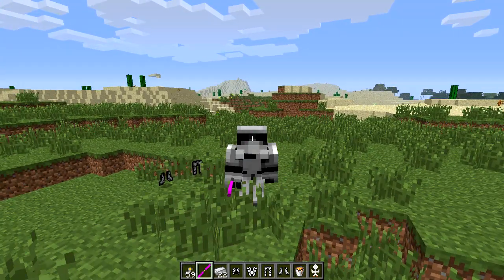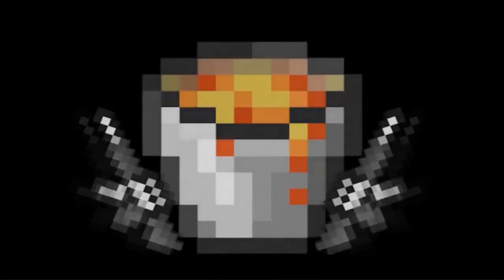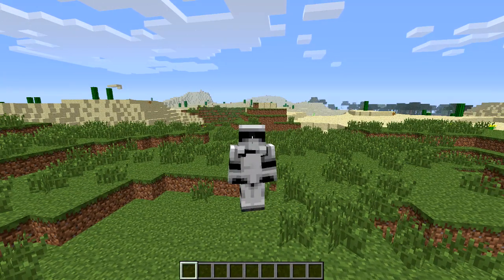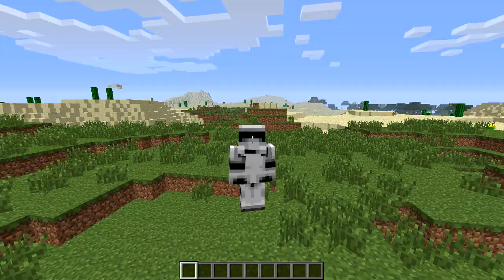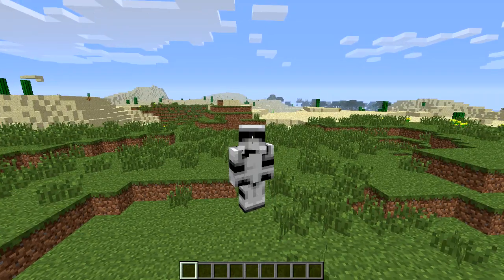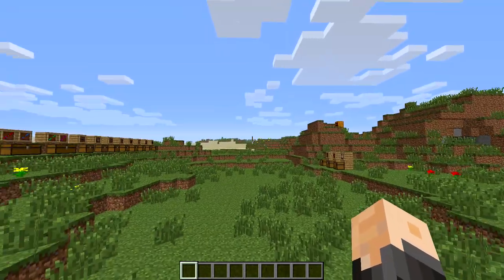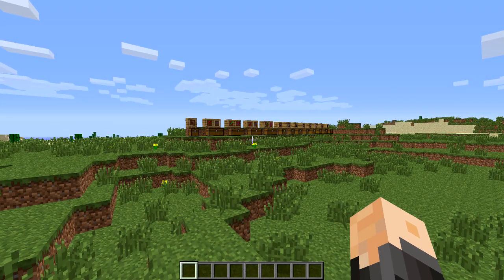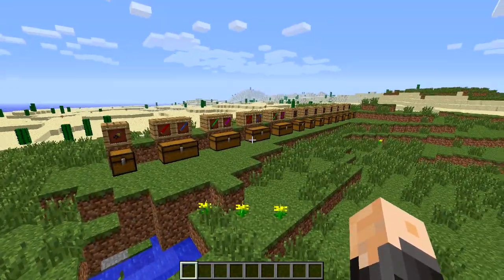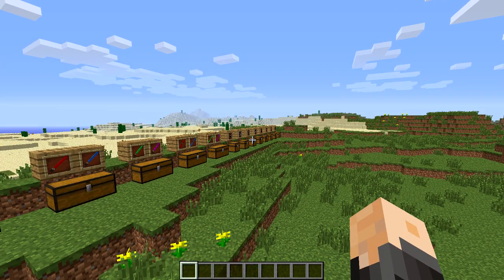Why hello there. What's going on guys? This is Xbox One Man, and today I've got for you a mod showcase. I'll be showing you the Star Wars mod. As you can see, I've got all the armor for the Stormtrooper right now, and it is pretty awesome. This is one of my favorite mods. I really like all the stuff it has to offer, and it just actually got updated to 1.6.4. Unfortunately not 1.6.7.2, but we can always live with that. It's still pretty awesome, and we're going to go ahead and show you everything there is to know about this mod.